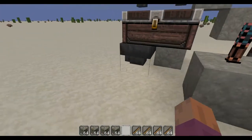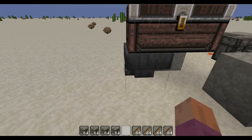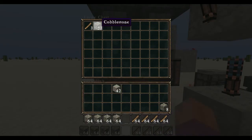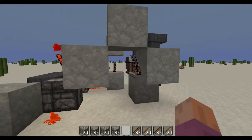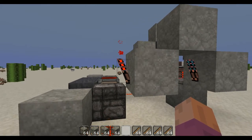Basically, pretend this hopper is your machine that breaks the blocks or sends items in. If this chest has hammers in it, this comparator knows there are hammers in there, which will keep this torch off and then keep this torch on.